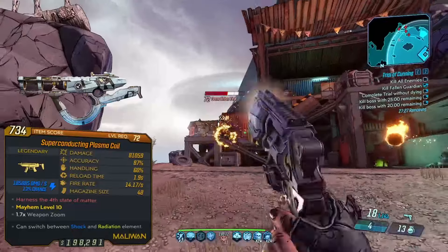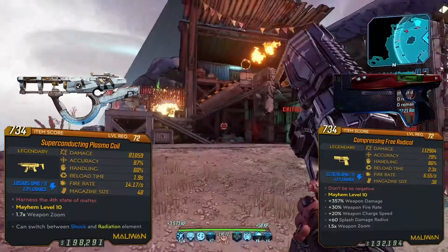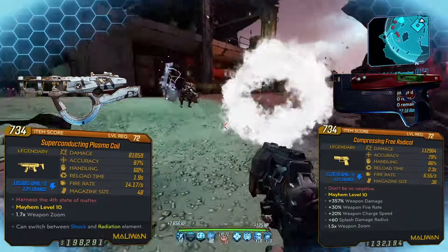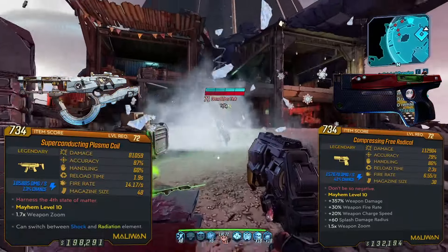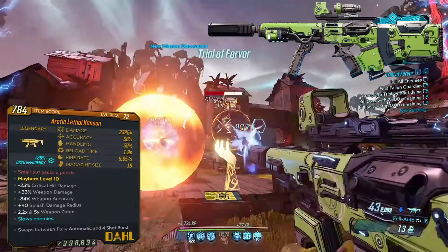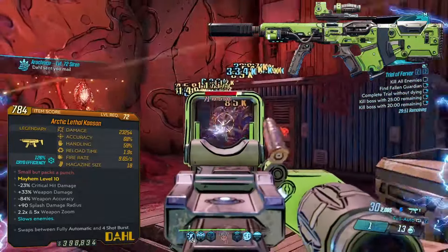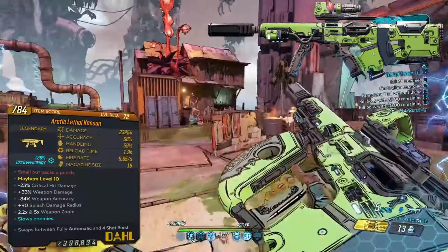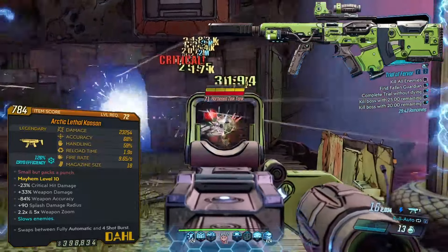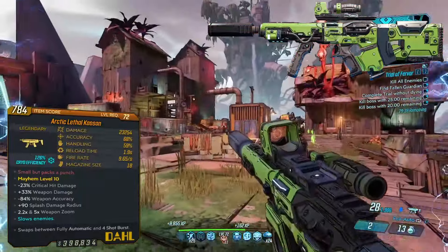Starting off is the Plasma Coil and the Free Radical — two insanely strong weapons that deal a ton of damage, and of course are also elemental and splash damage. These two weapons are like the epitome of power creep in Borderlands 3, and you can just slap them onto pretty much any build and they will run you through whatever content you need. Then there's the Kaosen, one of my personal favorites. The initial hit deals very good damage while also planting a sticky that detonates after a brief delay. Both the initial impact damage and the detonation damage can ricochet towards nearby enemies through Indiscriminate.